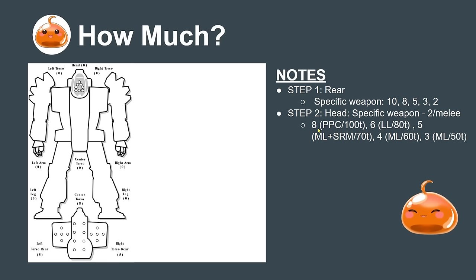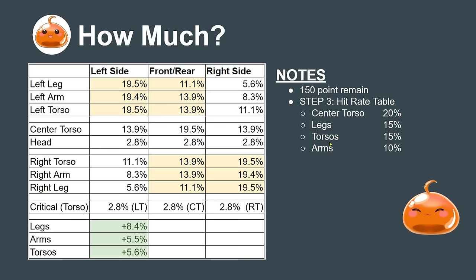Step two is to pick the amount of armor for the head. The formula is: take the specific weapon's damage minus two. To protect against a PPC shot, armor 8. To protect against a large laser shot, armor 6. Five armor protects against a medium laser plus a follow-up SRM. For light mechs budgeting, armoring 3–4 protects against a medium laser. Also consider melee: against a 100-tonner punching the head, armor 8; an 80-tonner would be 6.